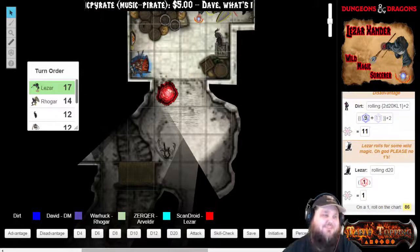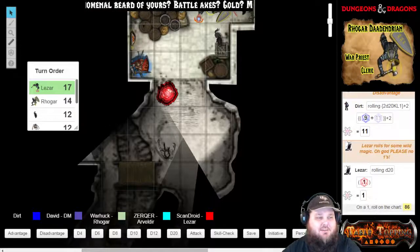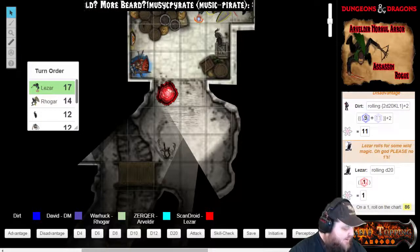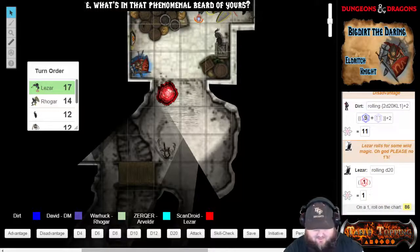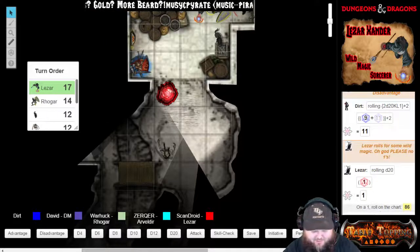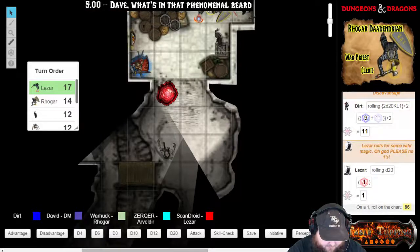Are you kidding me? Really? That is unbelievable — first roll of the night. So I cast mirror image! Unbelievable. That is unbelievable. So you cast mirror image — 86 on the chart. I'm going to have to upload that chart into the game just for you, man. I don't remember — in 86 you cast mirror image.